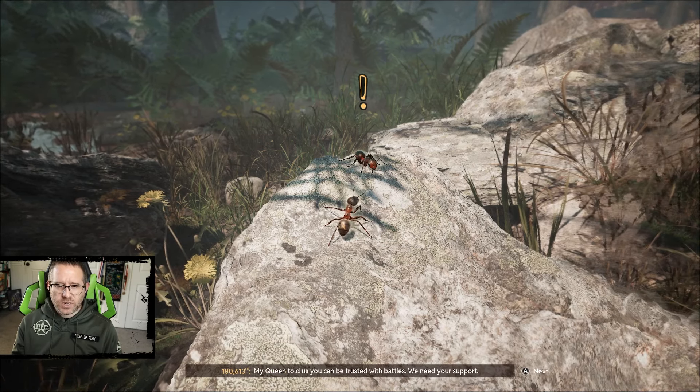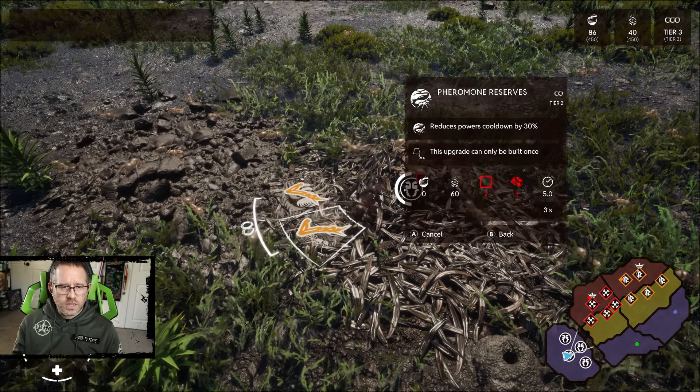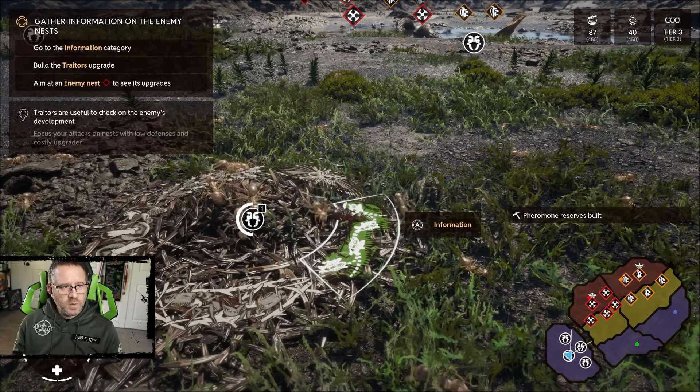Our next mission is over here. I'm not too worried about talking with all the ants around here — there are some message bubbles out there, but this is not home and time is of the essence. We'll get up here and get the next mission. 'I knew I smelled a Balakadion in the air. My queen told us you can be trusted with battles. We need your support — our border with the termite territory is turning into a battlefield. Go there, help our tired troops, give us a chance to escape the flood.' I shall fight! Mission number seven, flanking. Temperate, mild and cloudy.